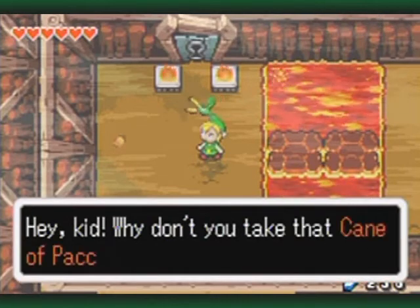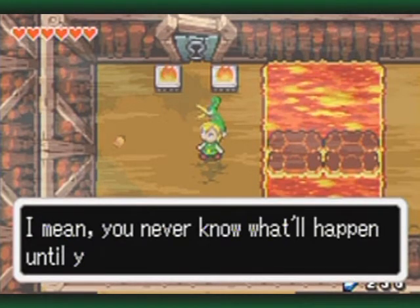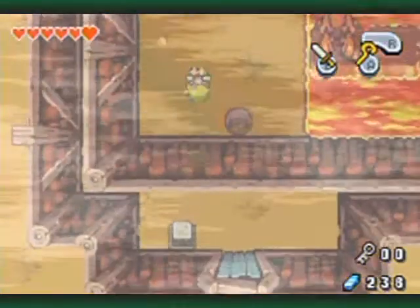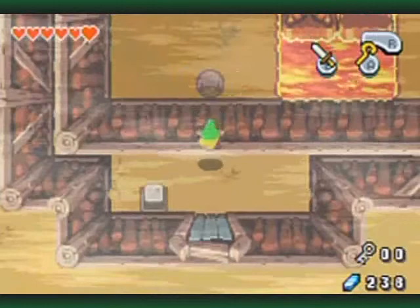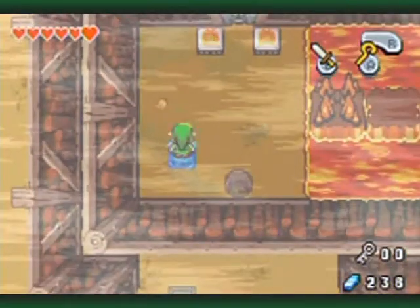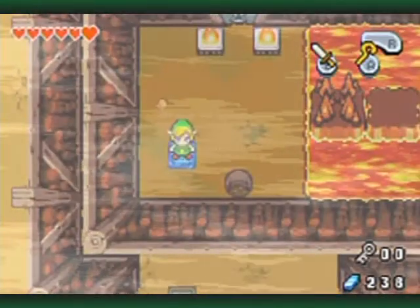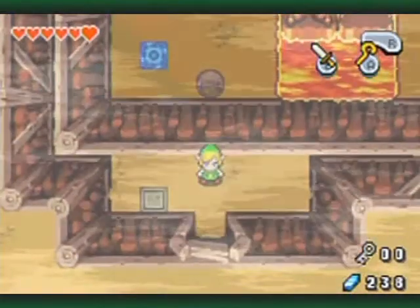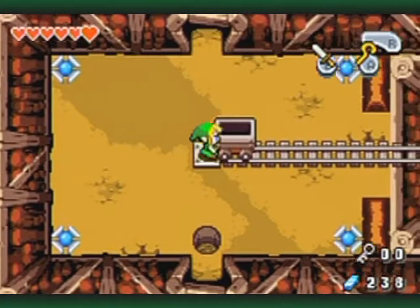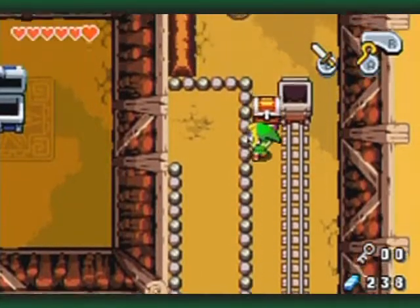Why don't you take that Cane of Pocky and fire it at that hole? You never know what'll happen until you try, right? It even reverses the properties of holes! That is wicked! So instead of falling down, you pop up! And this creates a little warp point back to the start. Let's just go back over through here - pop up! It works so well, oh so well. If only we had something like that in real life.